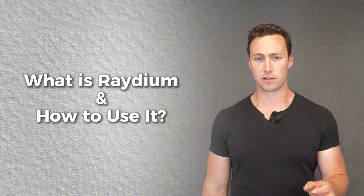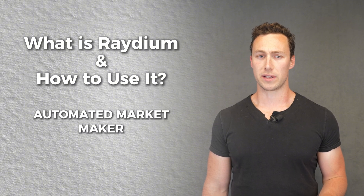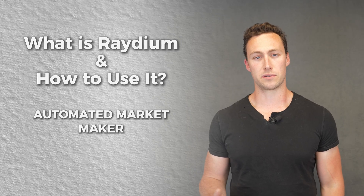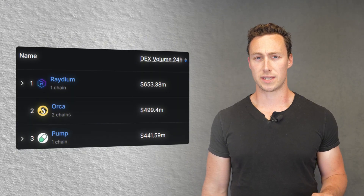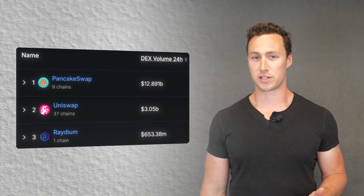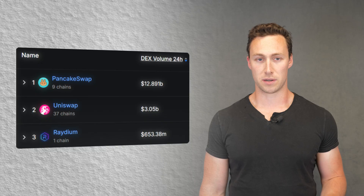First, what is Radium and how do you use it? Radium is an automated market maker built on Solana that enables fast, low-cost swaps and yield farming. It's been live since 2021 and today it powers liquidity across the Solana DeFi ecosystem. It's the largest DEX on Solana and one of the largest in all of crypto.